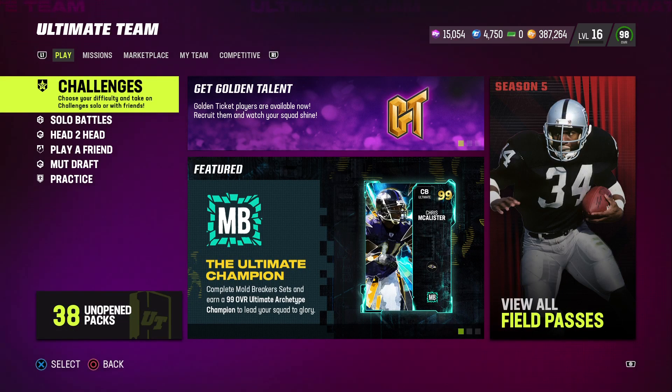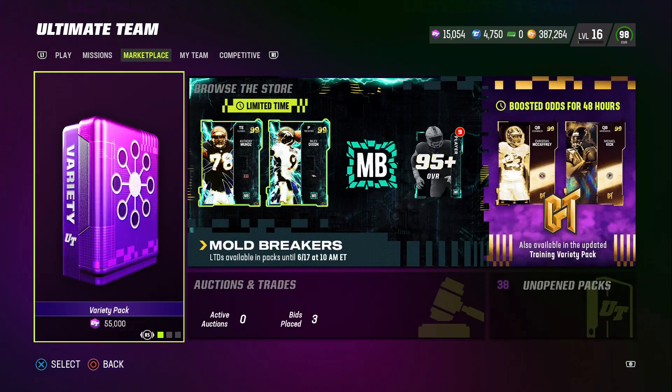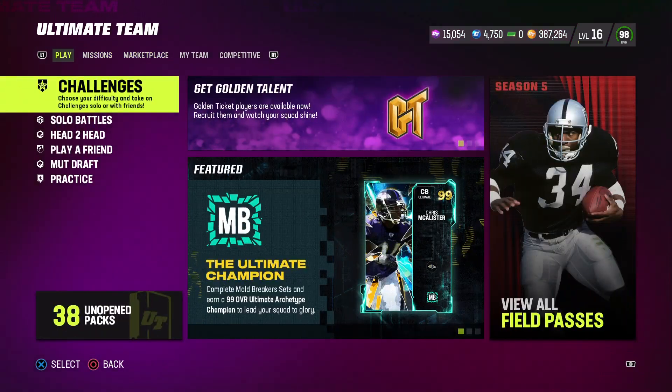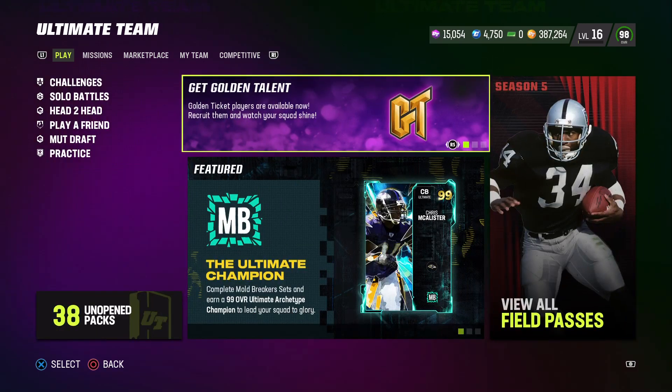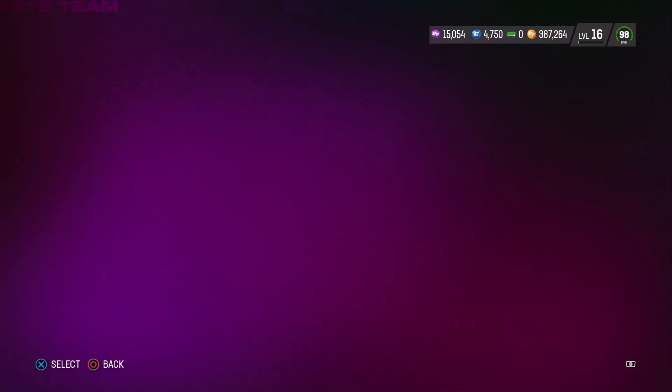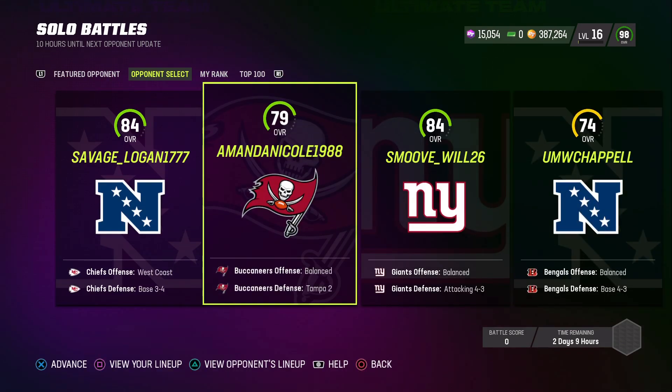The number one tip you guys should follow: make sure you are doing your dailies every day so you won't fall behind — once you fall behind, you're screwed. The next thing is to have a mode player in your lineup so the Mold Breakers field pass can track. And make sure you grind all the way to level 50 so you can get the rewards in Madden 24. Make sure you have the mode player in your lineup, play head-to-head games, and if you're not the best Madden player, go to solo battles, put it on rookie mode and play it out.